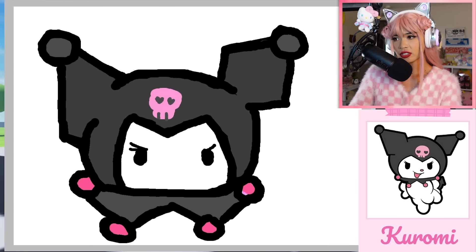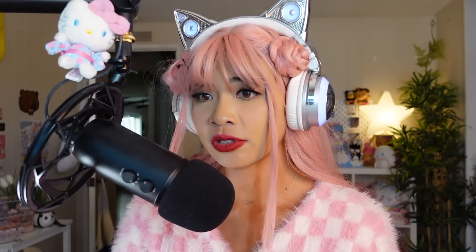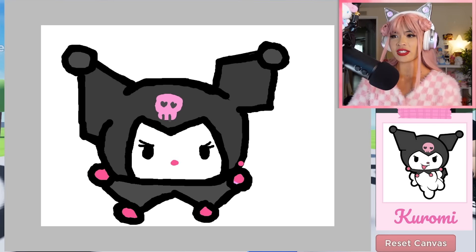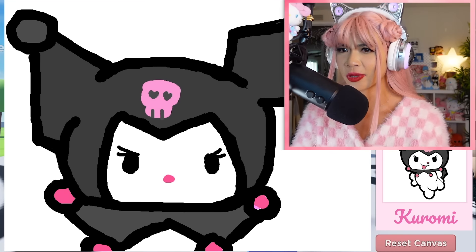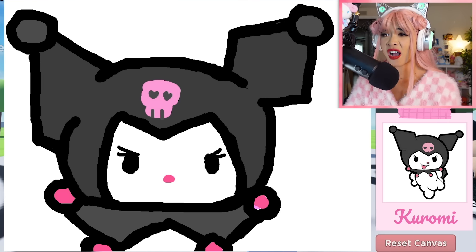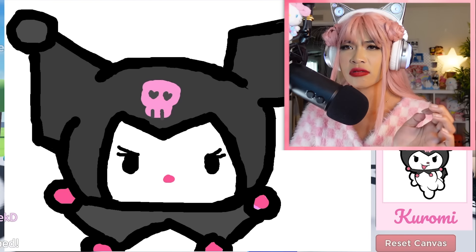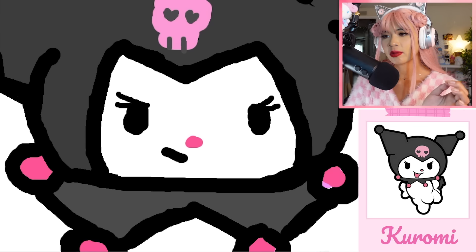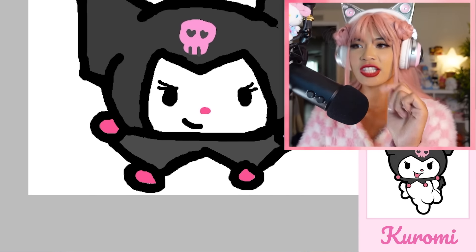Kuromi's got those eyelash extensions — that makes her sassy. Let's draw her nose. Boom! That's a good nose — I'm actually not going to outline it because it looks way too good and I can't mess that up. Now I will also draw her mouth. I'm not going to copy this exactly because there's actually no room — I'm just going to draw a smiley off to the side because she is cheeky but charming. Right there — that's the good position.